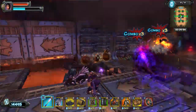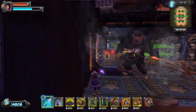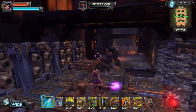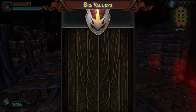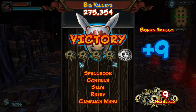Almost done. We lost the barricade right there, but since this is the last enemy I thought screw it — I'm just going to kite him around a little bit, save the money, get the extra score, and there we go. Five skulls, good score. 275,354. Nine bonus skulls thanks to those three dropping.